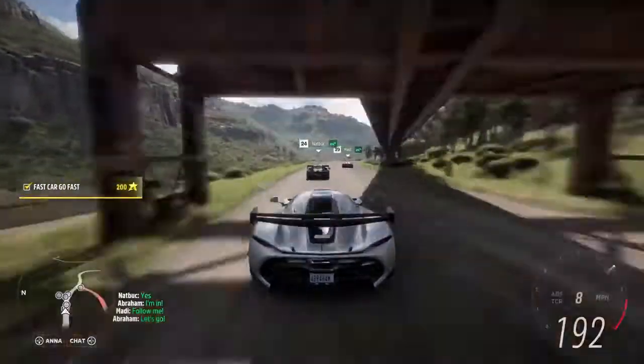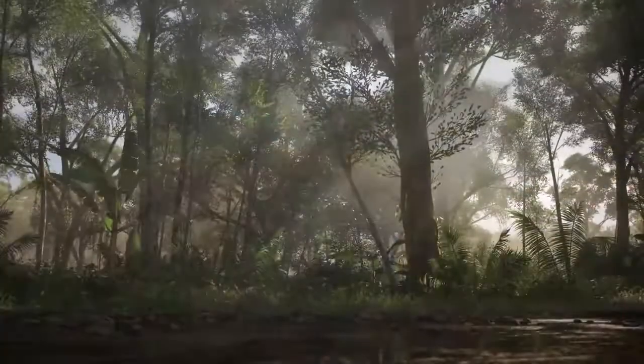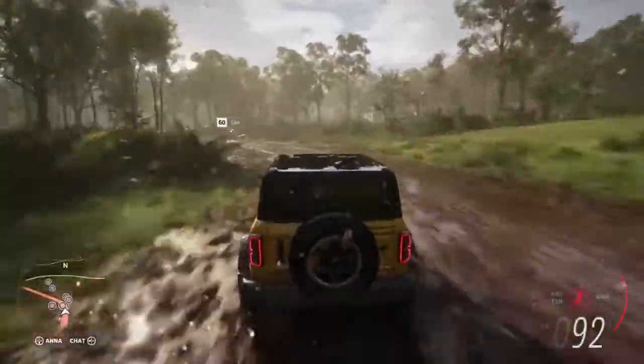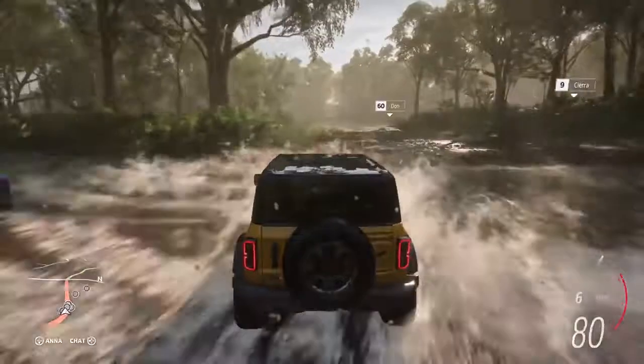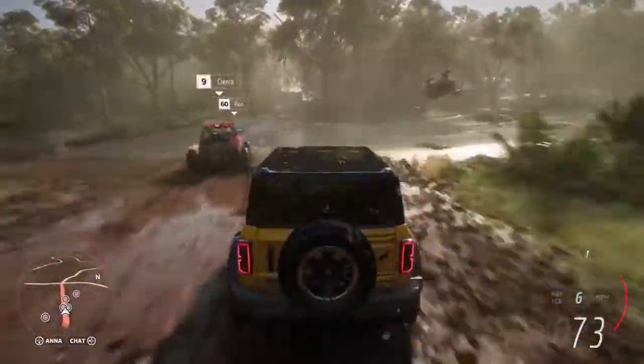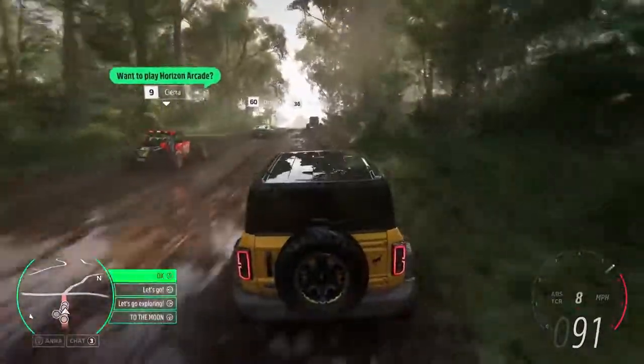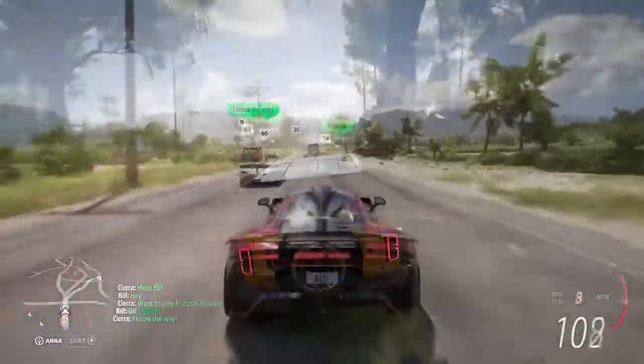Forza Link intelligently tracks the status of you and the people you meet online, then helps you link up and play together. As the sunlight dapples through the dense rainforest, a Horizon Arcade mini-game is about to start. Forza Link knows that Bill loves mini-games, so it intelligently prompts Sierra to invite Bill — Bill accepts and they're seamlessly linked together with their GPS routes.